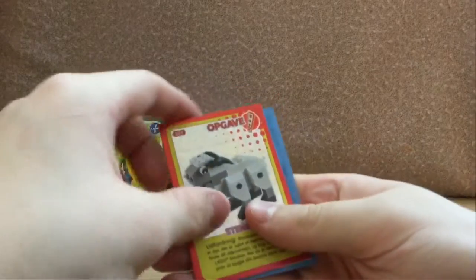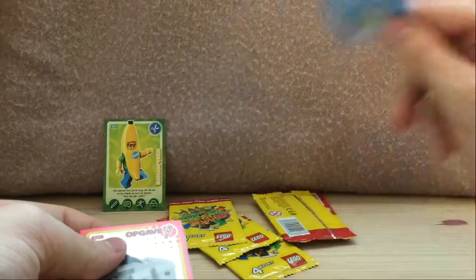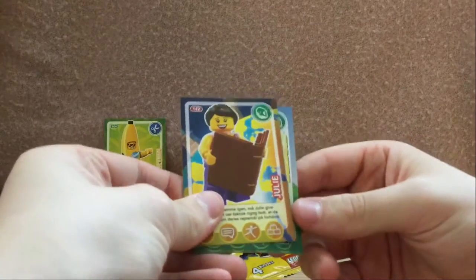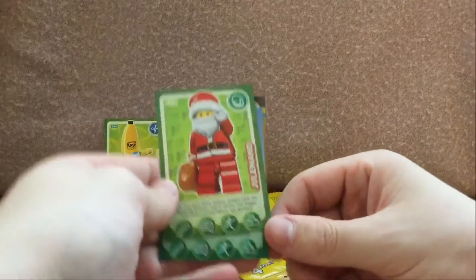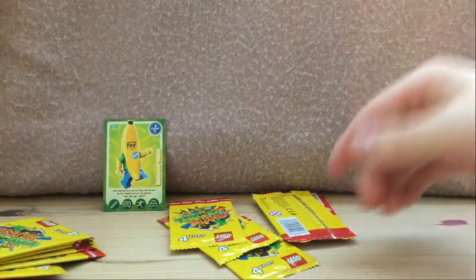I don't know what it's called — it's some kind of goat. We got a child ticket to Legoland. I'm not a child. We have some kind of goat, we have Julie — we'll freeze that — we have farmer and Santa Claus. Where was the cool card? Never mind. Let's move on.